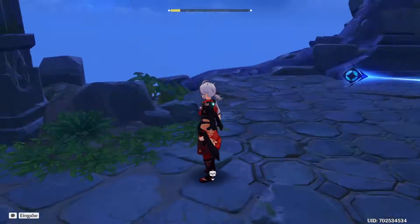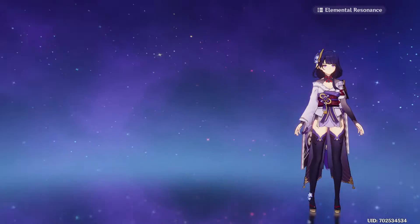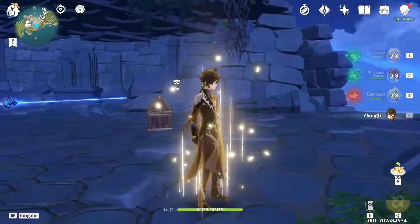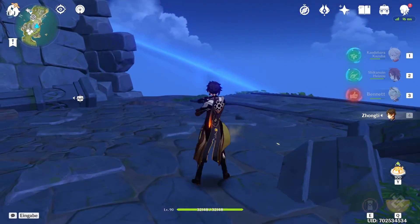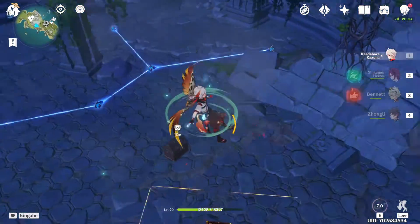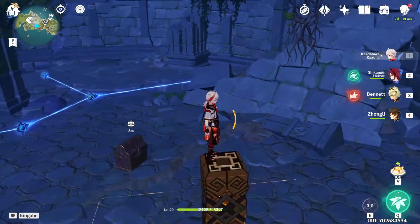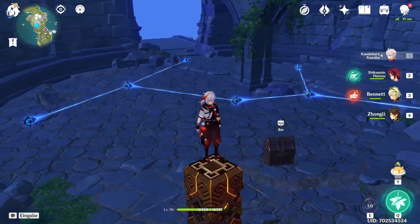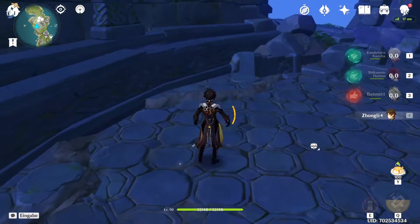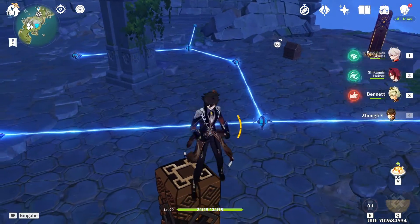I can try to give you a view from the top, even though it's kind of hard since part of it is covered. Let's pull out Zhongli and place a pillar here. As you can see, that's the sky view essentially. Yeah, one part there is hidden behind. Maybe I can get a better position — I guess this is a better position.